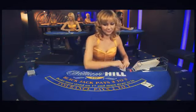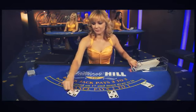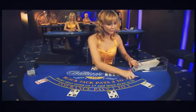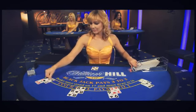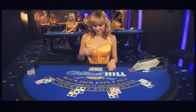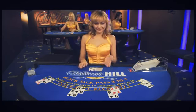Each box used is dealt two initial cards, with the dealer receiving two cards — an open card every player can see, and a hidden card shown at the end.